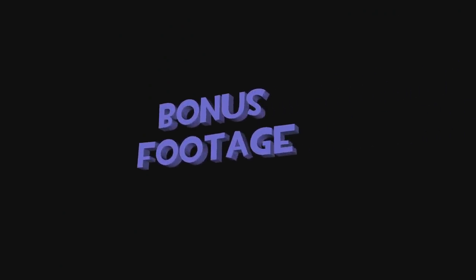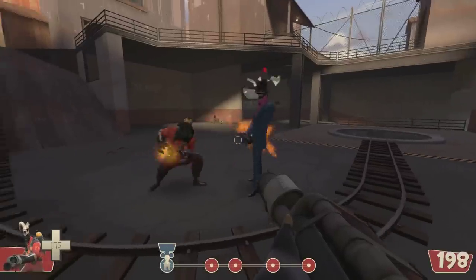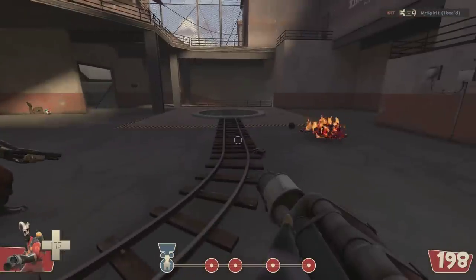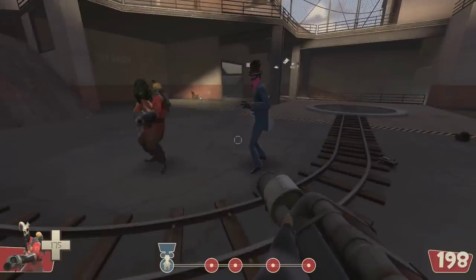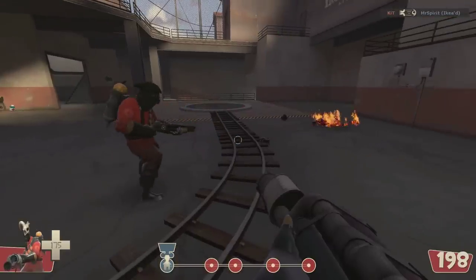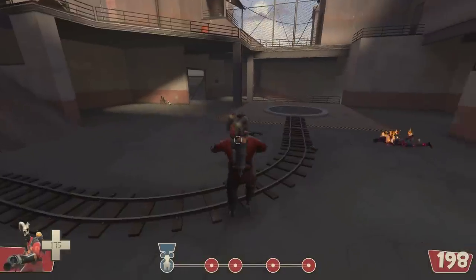Bonus footage! Small fun fact about the Spy-Cycle: if your Spy-Cycle melts for the two seconds of fire protection, you'll be immune to the Pyro's taunt. But it's only for those two seconds, and it is only if a Pyro melts your Spy-Cycle. Holding the Spy-Cycle out will not save you. Thanks for watching — I hope this helps you in your future endeavours.